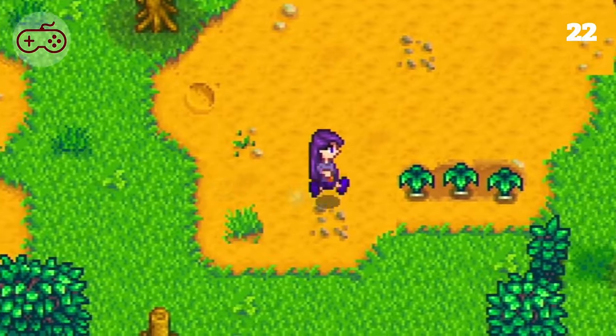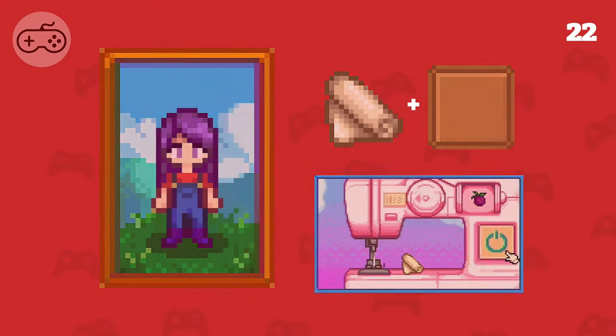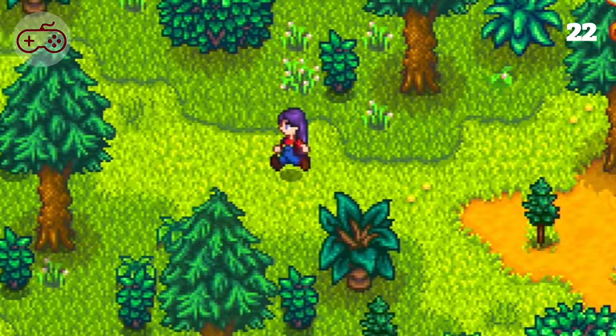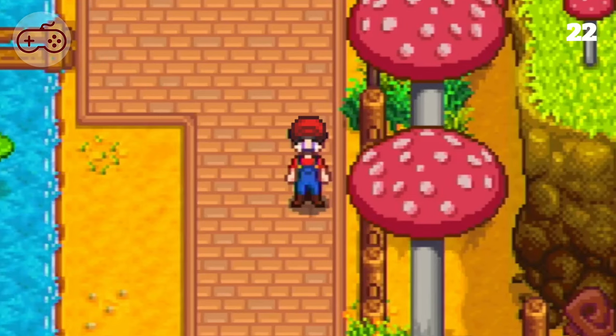Next is the most classic Nintendo character: Mario. We add cloth and an egg and cloth and a wild plum, dyeing both pieces the appropriate colors to make our overalls. We put on brown shoes, head to the Shrine of Illusions for a makeover, then find ourselves at the Island Trader on Ginger Island to pick up the small cap for 30 tarot root. And it's-a me, Mario.